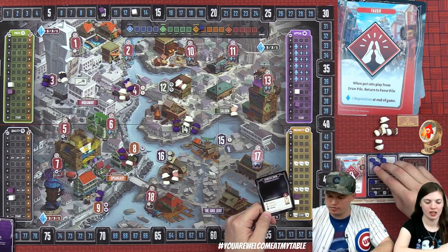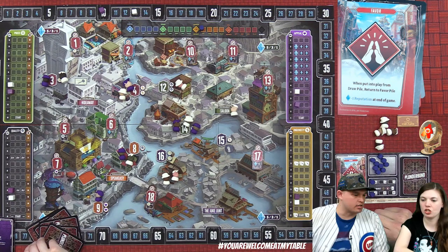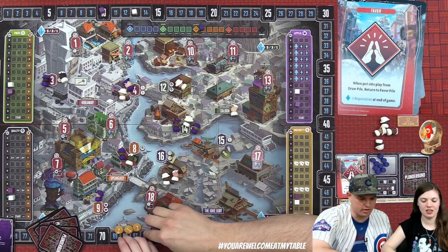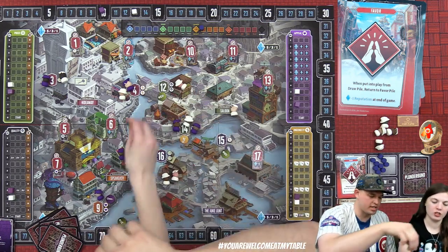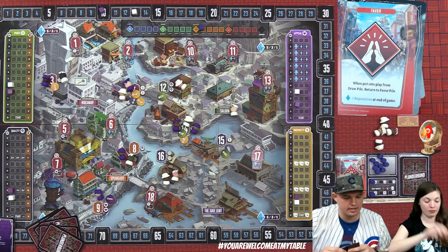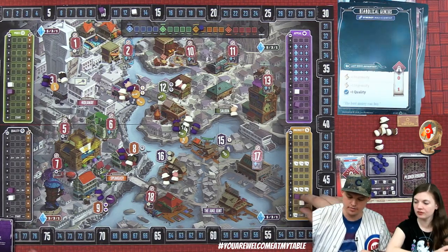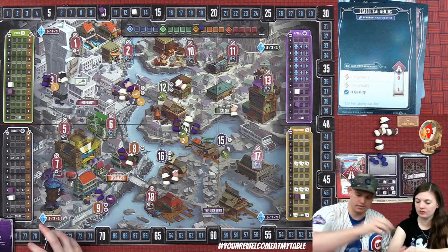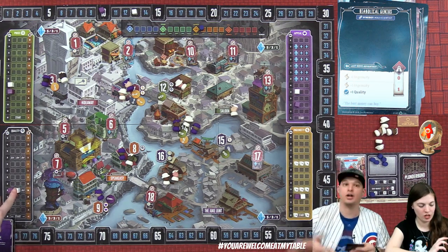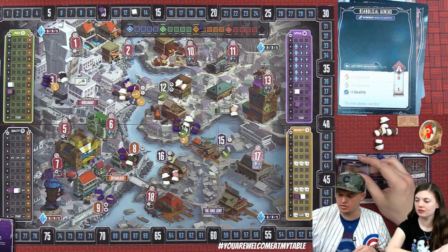They pause to generate demand before continuing: nine demand coins come out. Location 14 is getting very crowded with tokens — Derek has both a racketeer and an agent there. Derek pays four goods at his quality ratio to avoid taking favors and goes up on both quality and ingenuity. He also goes up on price.